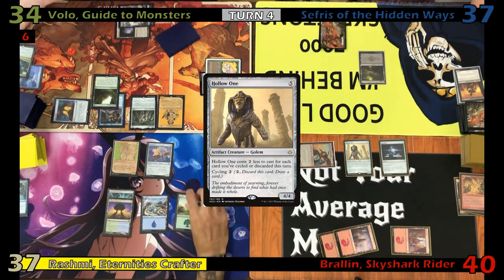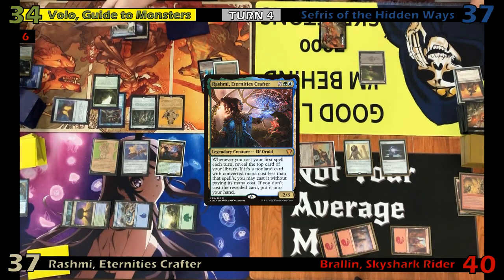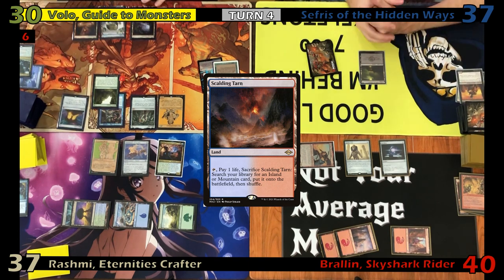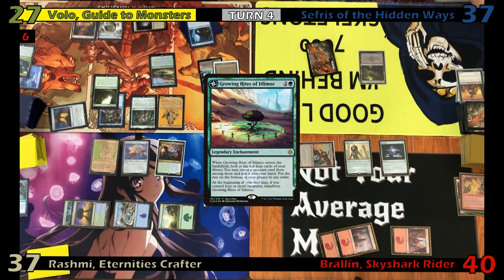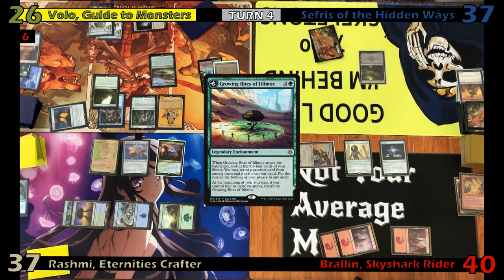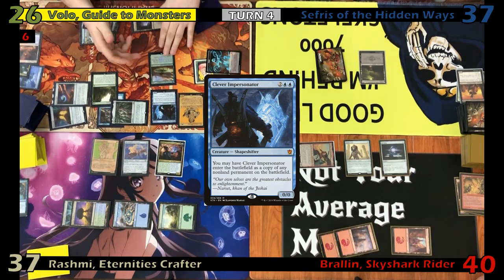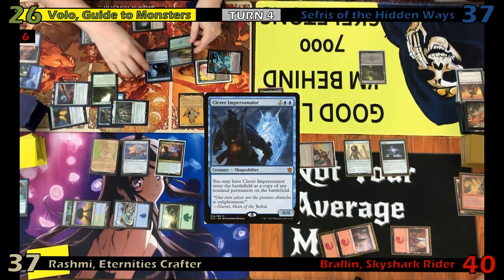Justin draws, plays a Forest, and taps out to cast his commander Rashmi. Eric looks at his top three with his Library, puts one back on top, and takes four damage to keep one. He plays a Scalding Tarn and rolls for his Crypt, taking three more damage. He then casts Growing Rites of Itlimoc, looking at his top four and revealing a Clever Impersonator. He sacks the Tarn, taking one to get an Island, then casts an Arcane Signet. He casts Clever Impersonator as a copy of Growing Rites — which he later realized was an illegal target — and then the second copy from the Impersonator comes in as a copy of Justin's commander Rashmi.